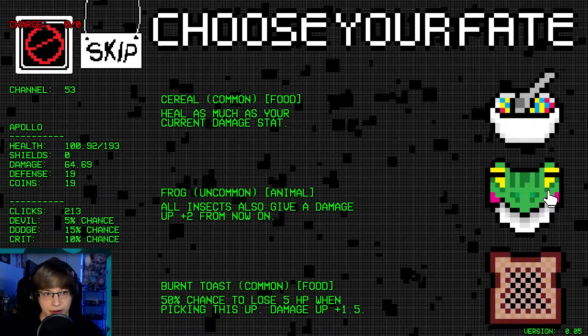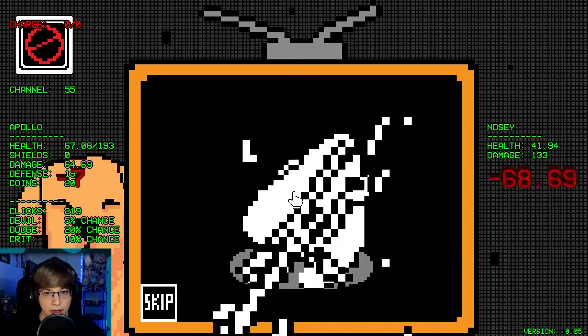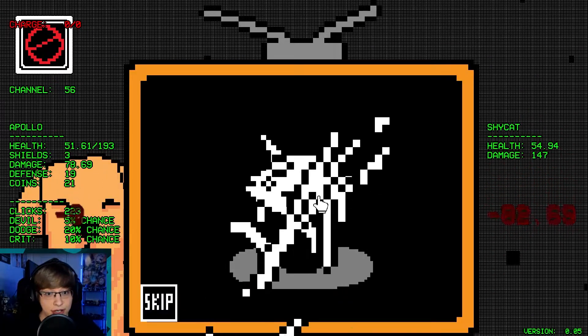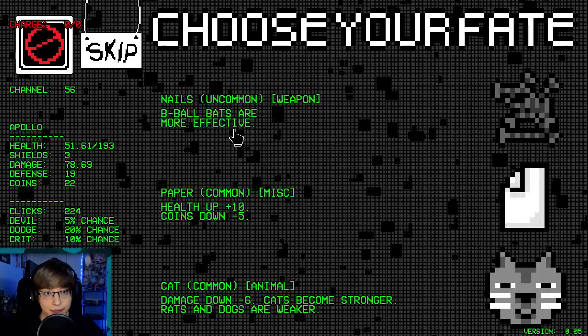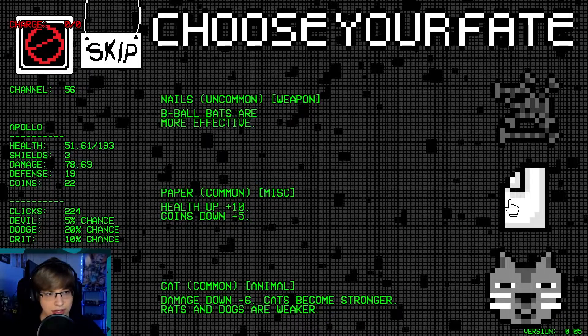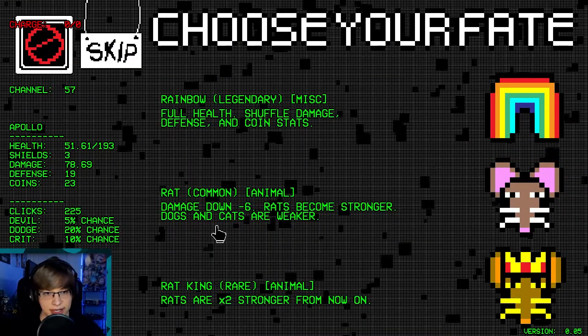All insects also give a damage up 2 from now on — sounds good. Another smiley, 20% dodge chance. A dog, 14 damage. Bee ball bats are more effective — we'll just take bee ball bats. And now there's a skip button, so it'll automatically fight as much as it can.